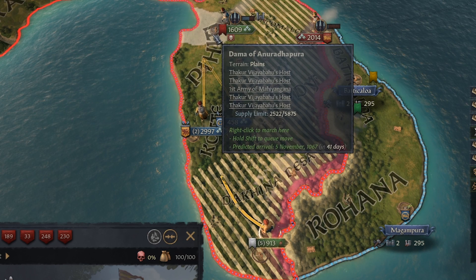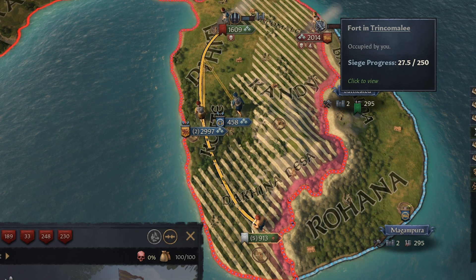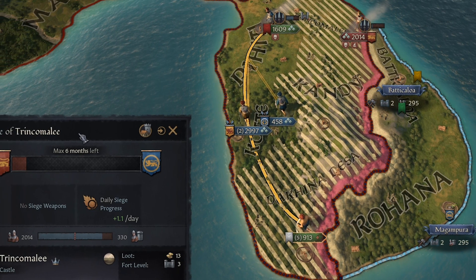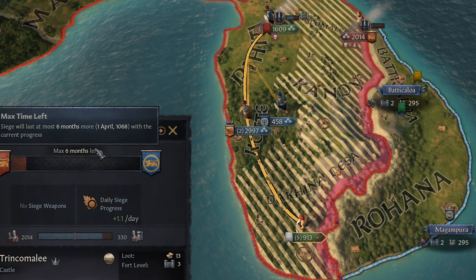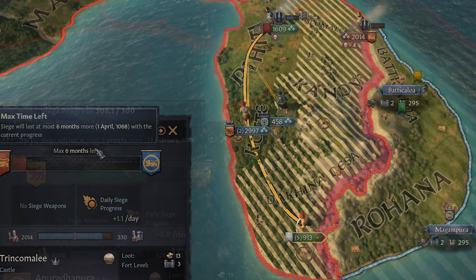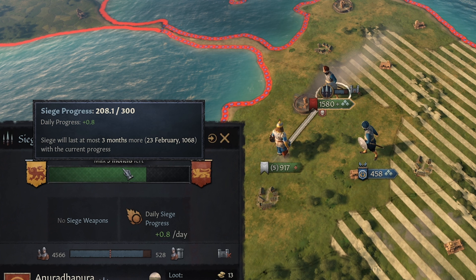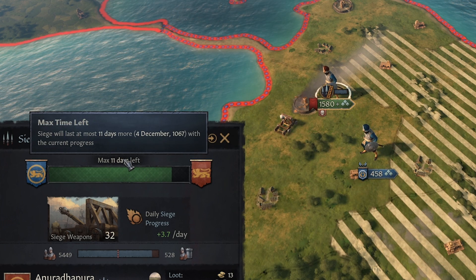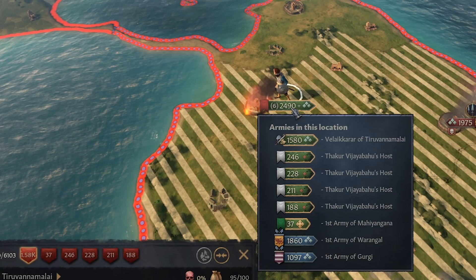We're going to send this army up here to rejoin our main army. There is an enemy army coming in with 2k troops — they're sieging Trinkomale, but there's six months left on that siege. Siege weapons are such a big deal. There was like two or three months left, but it jumped down to like 24 days once our siege weapons entered. We're just going to siege them out and yeah, we won the siege.